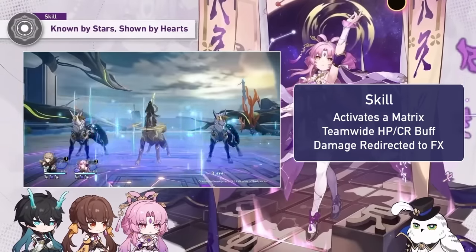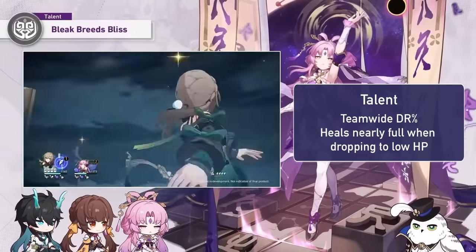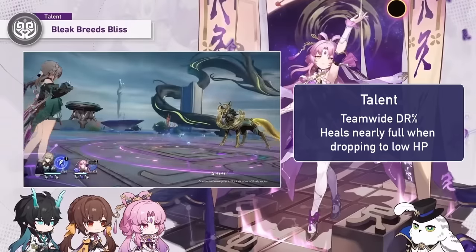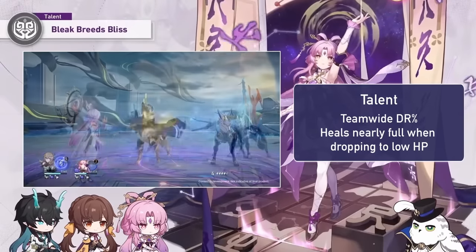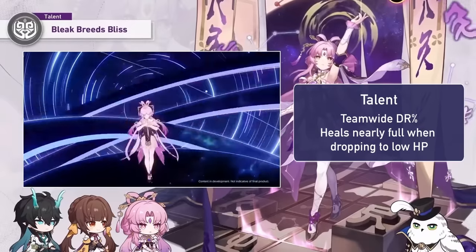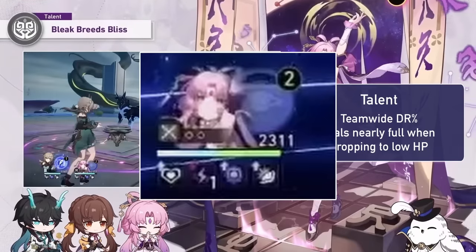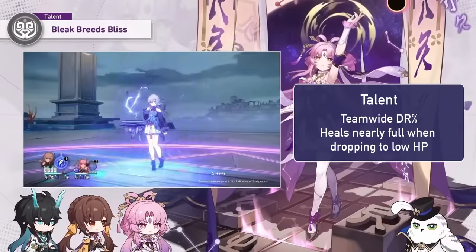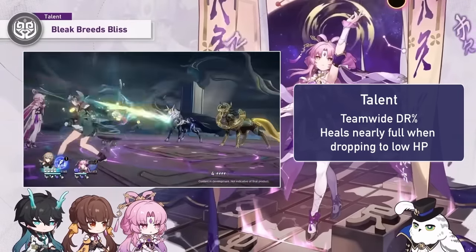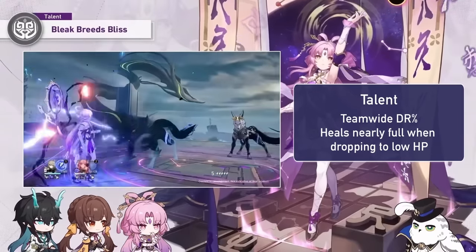Having harmony buffs on a preservation unit is a good way to keep them relevant. Her talent will apply team-wide damage reduction — this is very strong to have. It should also affect her since it's for the entire team, so this goes hand in hand with her damage redirecting and will let her survive big bursts. The talent also helps her when she takes big damage: when she drops to low HP, she will restore her HP by basically 100%. She can redirect damage whilst mitigating it for allies, and then heal it all back up when she takes too much. It sounds cool and makes teams feel a little riskier, trading off buffs and maybe some nice preservation damage.